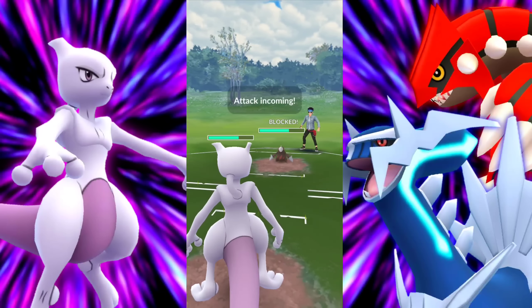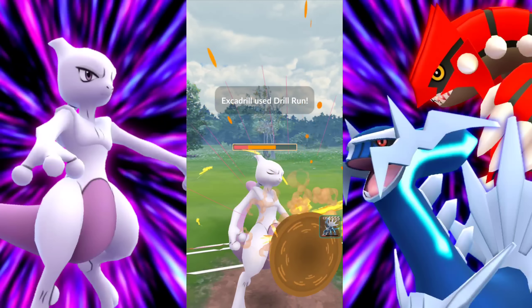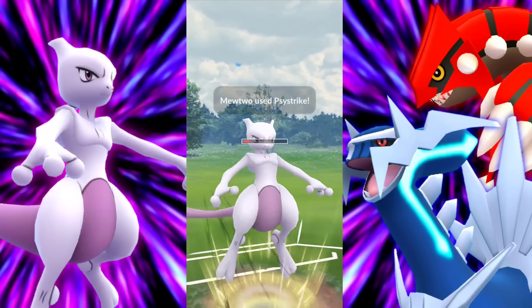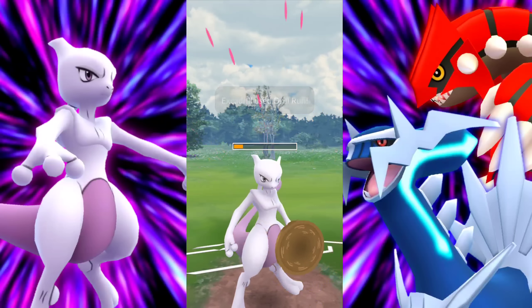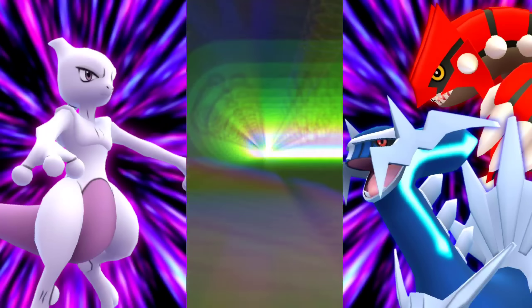Anyway, what's going on here — we're Psystriking everything to death, just Machine Gun Psystriking. That's just the way Mewtwo works. It wins CMP up against everything. Going for another Psystrike right in the nick of time. We did CMP there and we're going to be able to take them down pretty low. We'll simply Dragon Breath them down with our Dialga and take the win.